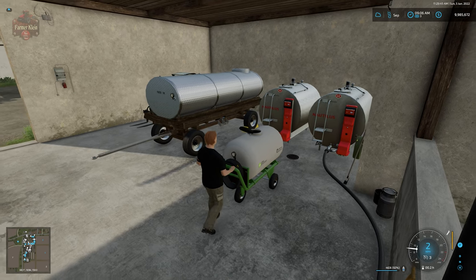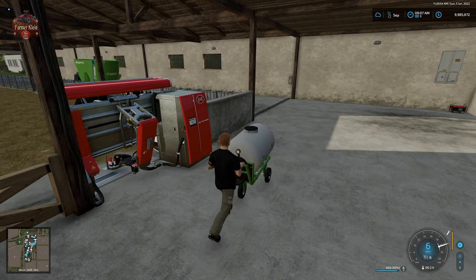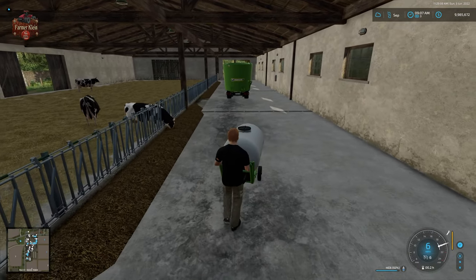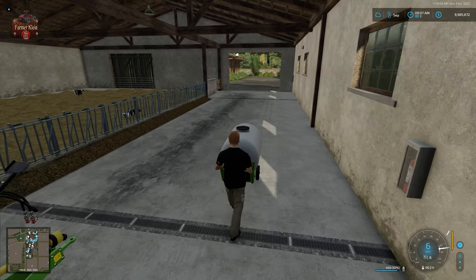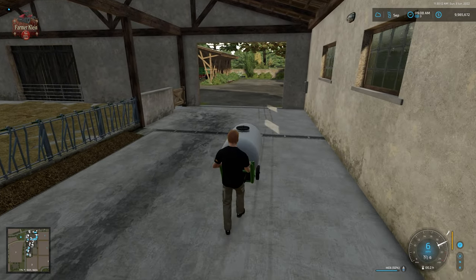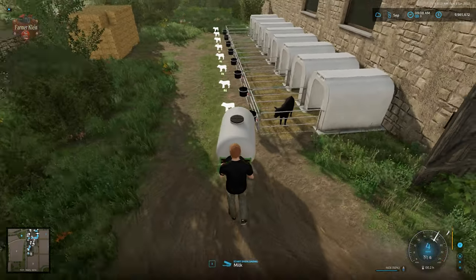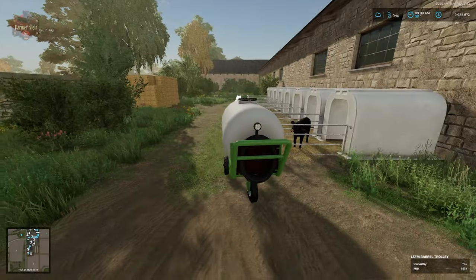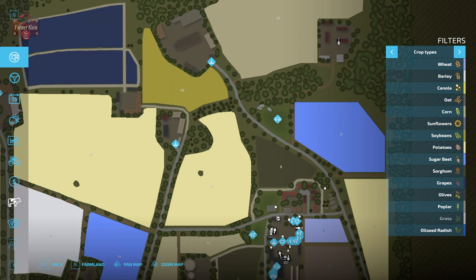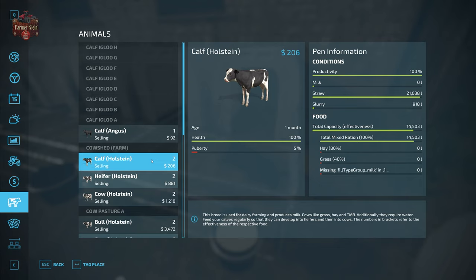This dolly will hold 500 liters worth of milk - after one day we have 463 liters worth of milk. We're going to bring this back over; the calf is going to take 100 liters worth of milk, which is going to be good for about a day. We're going to need to feed the calves every day in these igloos. We'll hit I and fill it up with milk. Now this little guy is set - we have a calf in the igloo with 100 liters of milk and 500 liters for the straw.